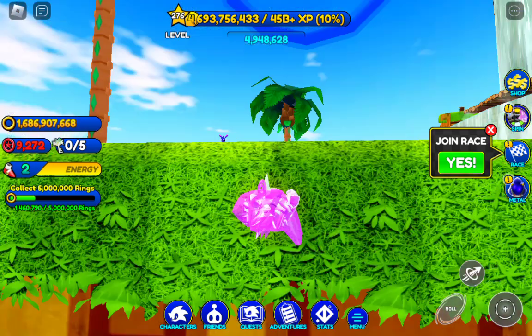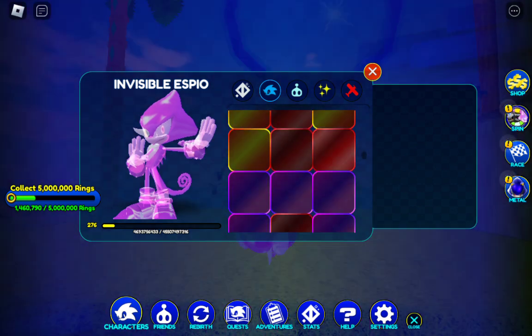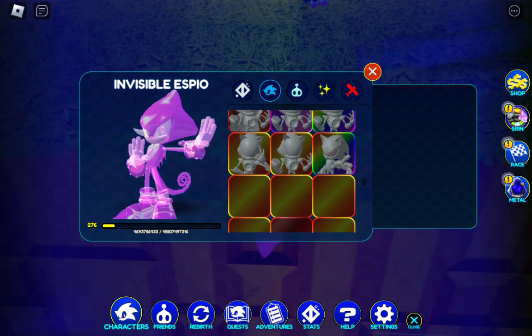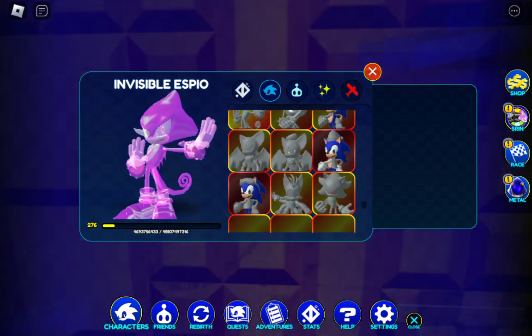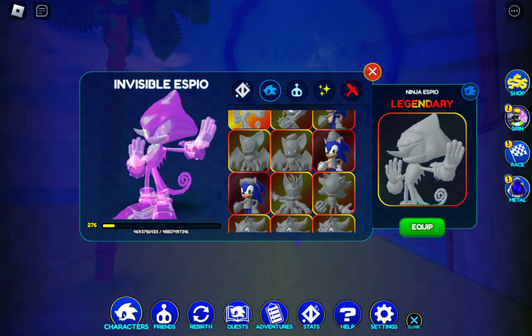I can change my skin back to Ninja SPO, because the video's not about Invisible SPO, it's about Ninja SPO. We need a search bar — SSS, please add a search bar. We need one. It's so annoying just looking for skins. We need a search bar. You have so many skins at this point. We need one.